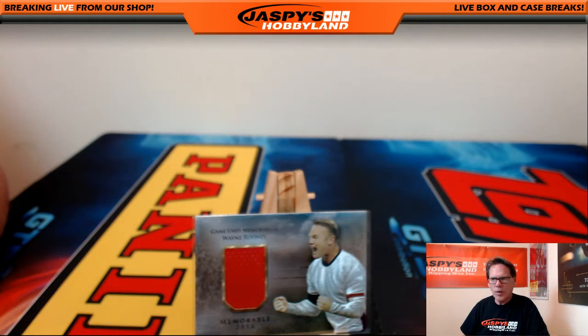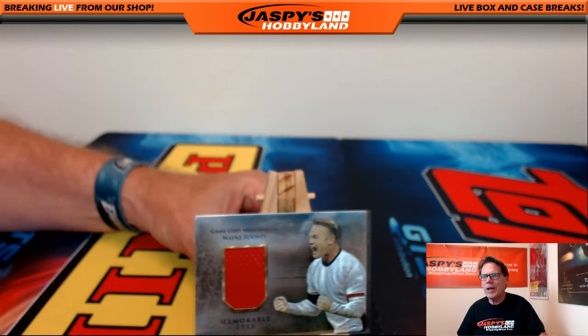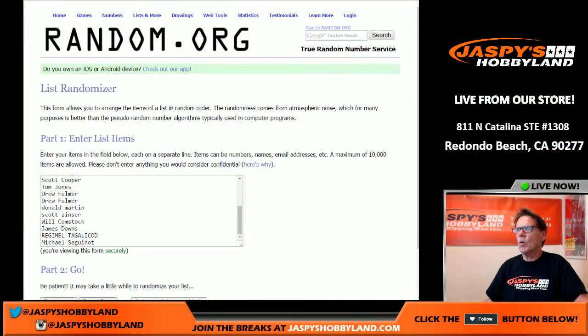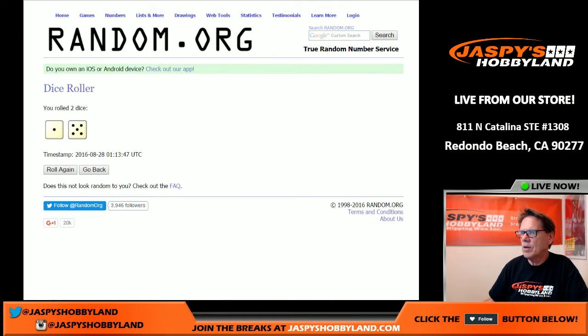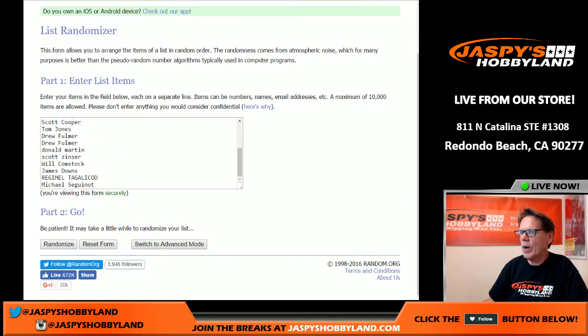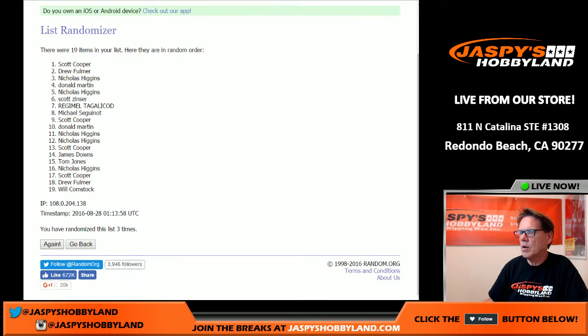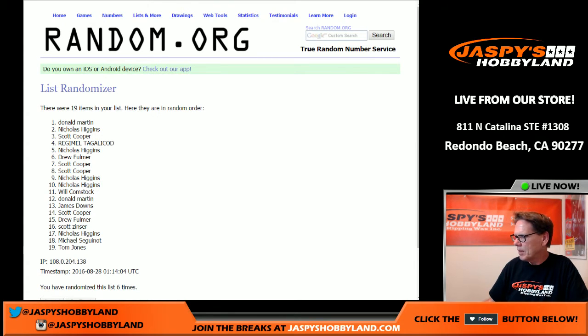Alright, we are back. We have to do a random because letter W was not on the list, and we pulled a Wayne Rooney memorabilia card. Let's see how many times we roll the dice — good luck everybody. Rolled a five and one, that's six — six times. Name on top gets the Wayne Rooney: one, two, three, four, five, six and final time — Donald M, you get the Wayne Rooney card. Congratulations Donald! Next break, number seven, is in the store at JaspisHobbyland.com. Appreciate everybody's business and see you next time.